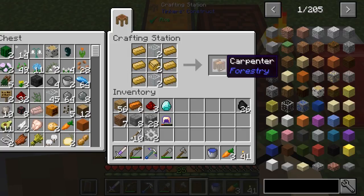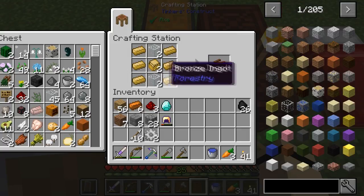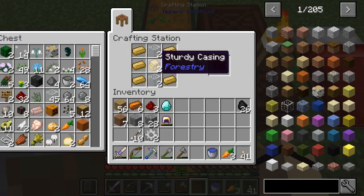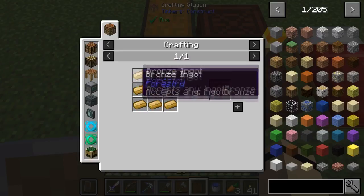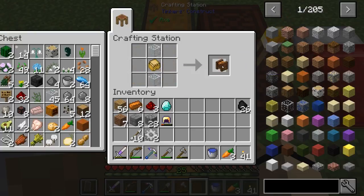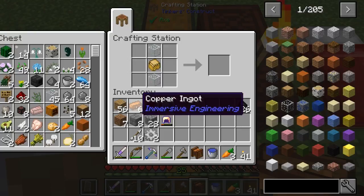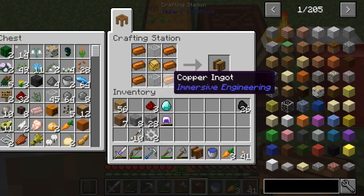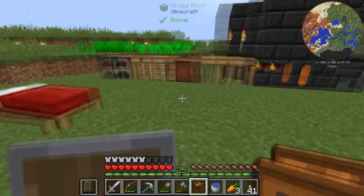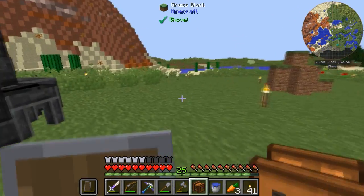The first machine is the carpenter. If you have bronze, a sturdy casing, and glass you can make it. For a sturdy casing you just need bronze in the eight spots around the empty center slot. Then with the second machine — the centrifuge — you need six copper going on the sides. That will take the honeycomb type stuff and extract what we actually want out of it.